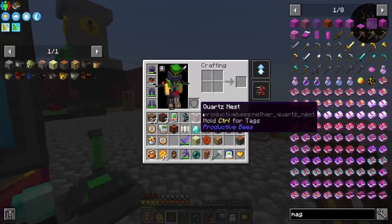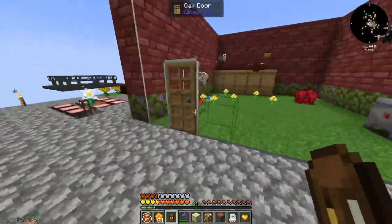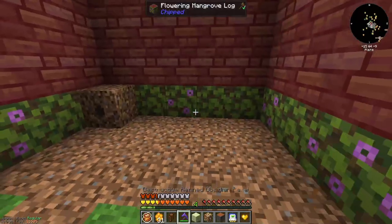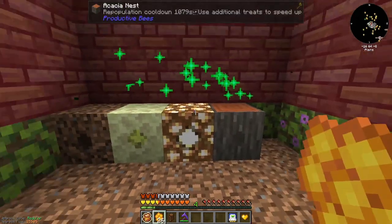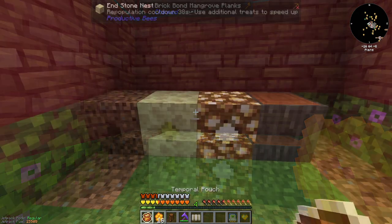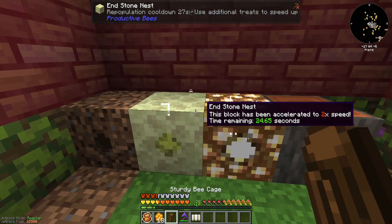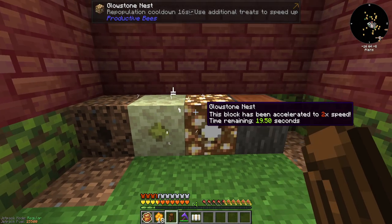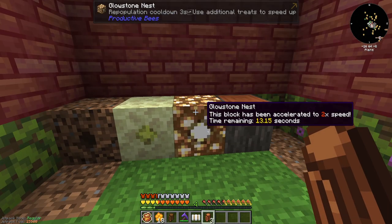I'm going to put my ender, glowstone, and acacia nests all in the shed. I got a sweet bee earlier that showed up in one nest, so I'll place them, honey treat all of them, and now it's waiting — almost 2000 ticks for these to go. About 30 seconds, which I'll speed up a little, before these guys hopefully spawn an ender bee and a glowing bee — those are the two I need. Also learned: the difference between a bee cage and a sturdy bee cage is that the sturdy one is reusable.